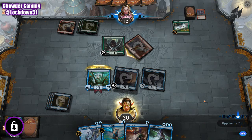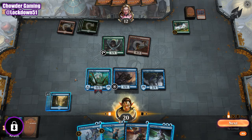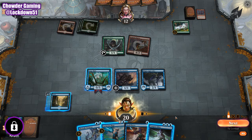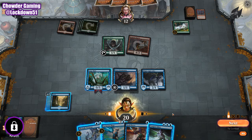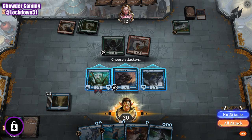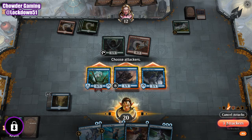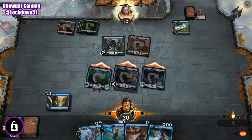That was very silly of them, actually. That's a mistake. Because now we can swing in a good amount here — don't really have to worry about much. We'll swing in with everything and we'll pump up the Surgemare once if they don't block it. Let's see what they do, and then we'll hold up Trickster next turn.